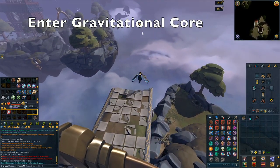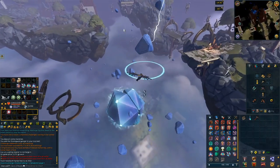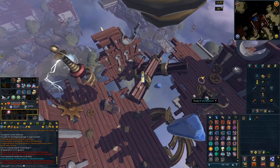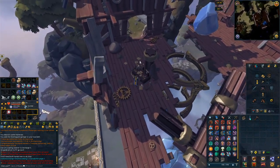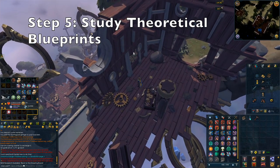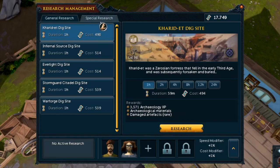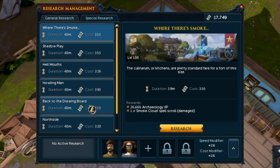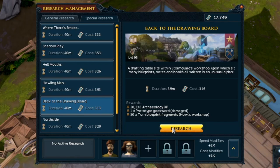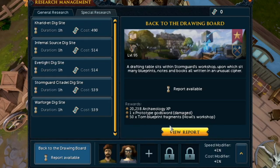Once you have the Wingsuit V3, you will want to enter the Gravitational Core. You'll also need the Stormguard Guruji — restore one and add it to your tool belt. Inside the Gravitational Core, study everything in the area: the theoretical blueprints and the drawing board. Then go to your research team and send them off on the special research called 'Back to the Drawing Board' in the special research tab. This takes approximately 40 minutes. Once the research team returns, make sure you claim the rewards by viewing the report.